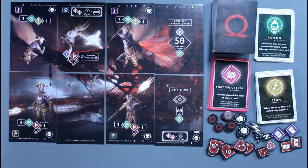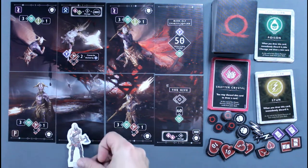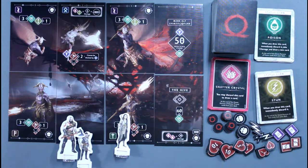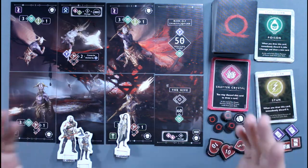The player who most recently played God of War — or however you wish to choose — takes the first player Leviathan Axe token and places their figure on any open space on the board. In clockwise order, players then place their figures, keeping in mind that at most only two figures can occupy a single space. You're now ready to start playing and defending the realms.